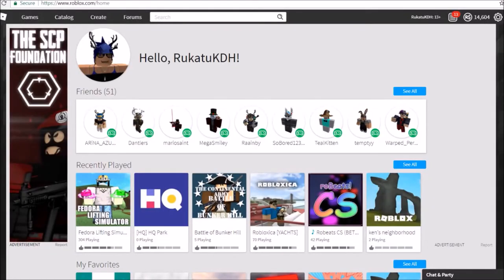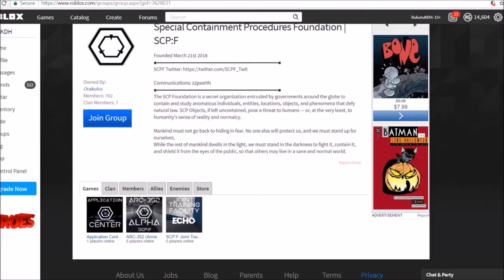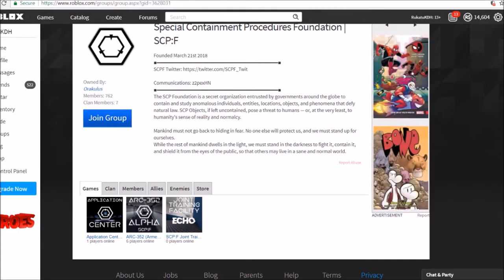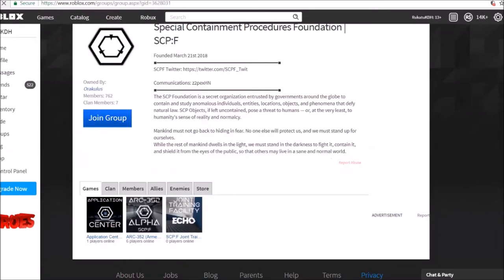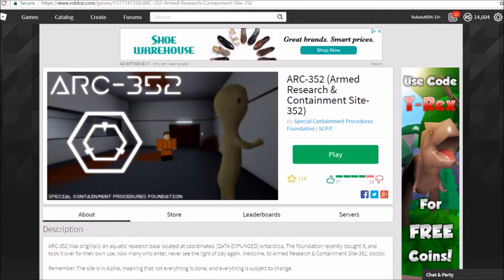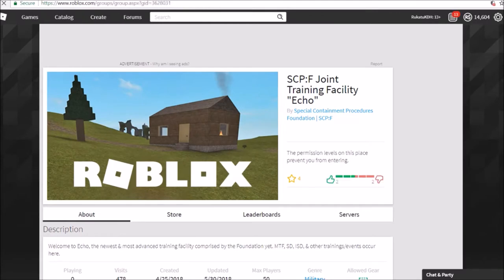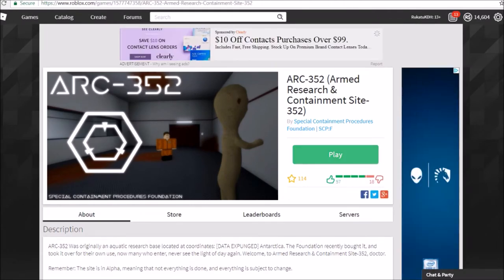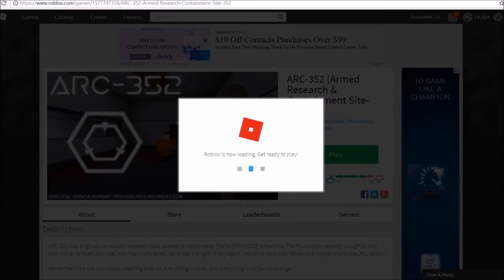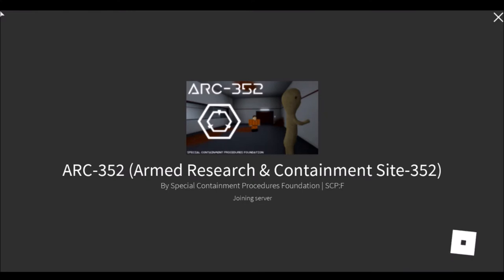I found another ad — it's called the SCP Foundation. I assumed it was another army game. There are three games: an application center, and a couple of others I can't enter. The only game I can enter seems to be a research site. Let's see what this offers — I think this group is a research group. You can change teams if you want.